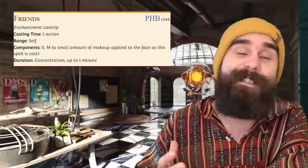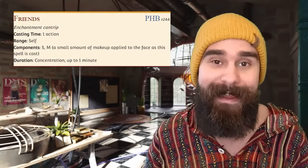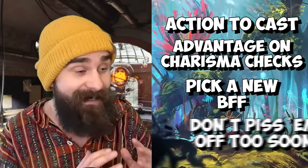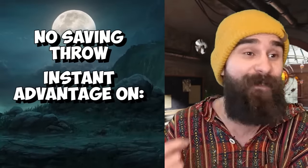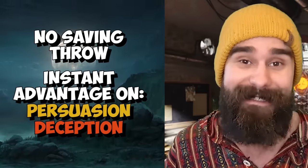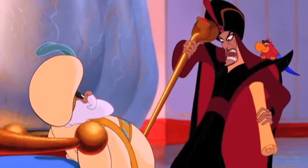Friends is one of those spells that, if you abuse it, can pretty much break a campaign. It takes an action to cast and gives you advantage on all Charisma checks to interact with a creature of your choice that isn't hostile towards you for the next minute. No saving throw — instant advantage on every Persuasion or Deception check directed at a town guard or a king is kind of crazy. The downside is that after the spell ends, that person becomes hostile towards you, so if you're manipulating someone, make it fast.